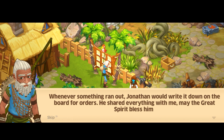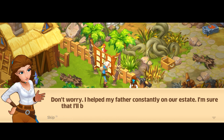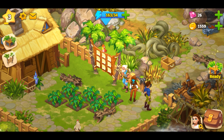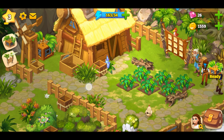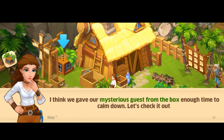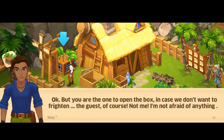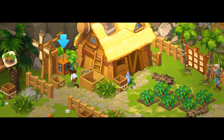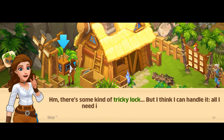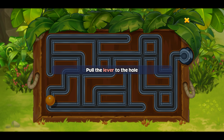'Don't worry — I have my father constantly on our estate, I'm sure I'll be able to manage the orders and everything else.' Oh, she can do everything! I forgot you little pets — I think we get our mysterious guest from the box, enough time to calm down. Let's check it out. 'You are the one to open the box, in case we don't want to frighten the guest.' 'Not me — I'm not frightened of anything.' There's some kind of tricky lock but I think I can handle it, all I need is a light hand.